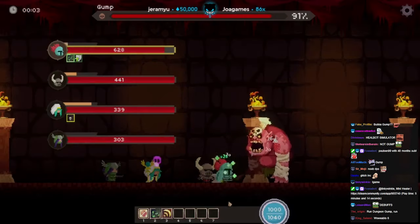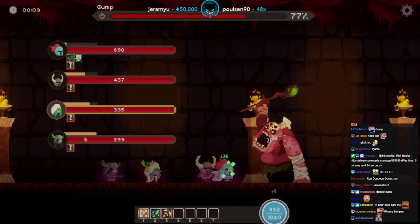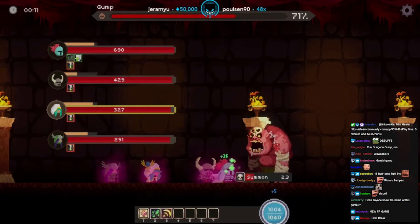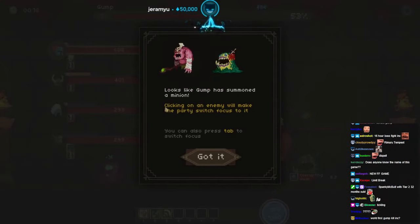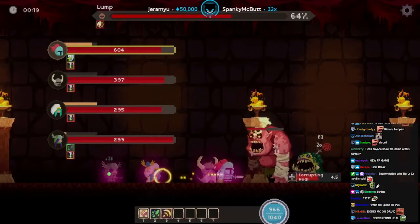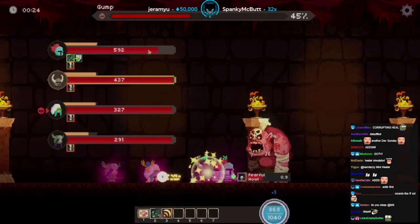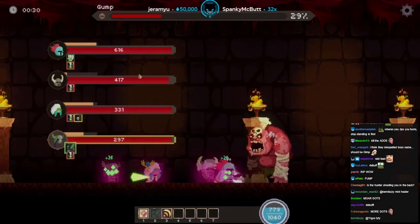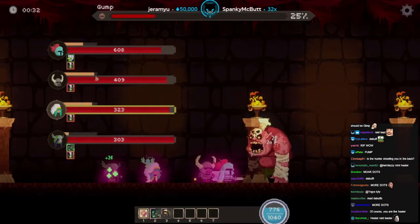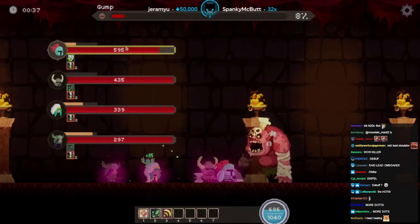Watch out for any harmful debuffs — hover over each debuff to see the effects. Unlock Dispel — Dispel can remove some harmful effects. Can be dispelled, cannot be dispelled — got it. Oh okay, you have to look at the debuff right there. All good, keep the Renew rolling. Always get heals on tank. Looks like Gump has summoned a minion — clicking on an enemy will make the party switch focus to it. I've got a raid lead as well! They all did it — they killed it. You can see the little target marker right there.